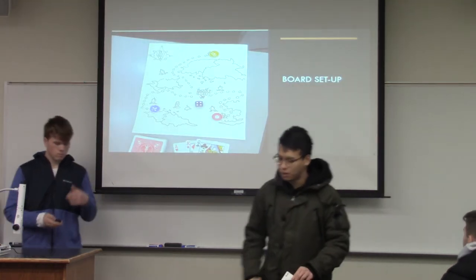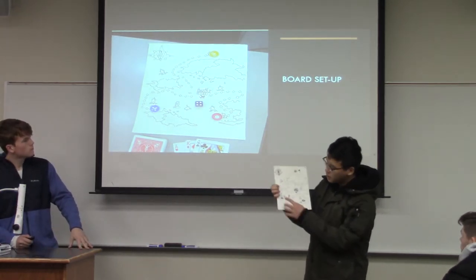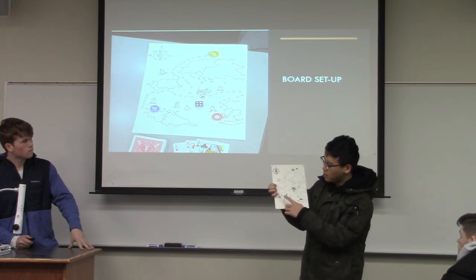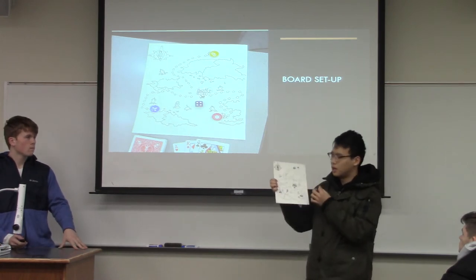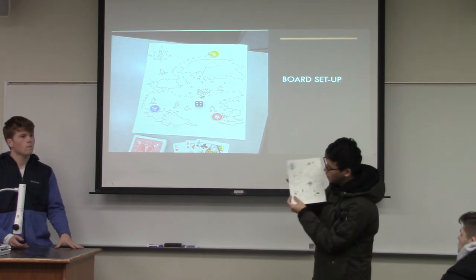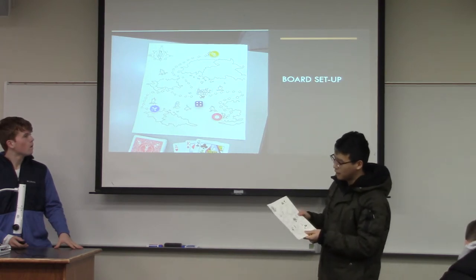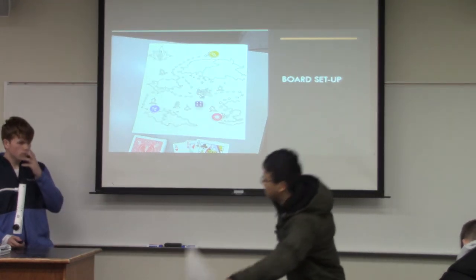We also have this board here. The setup is quite easy. Each cell shape on the board represents a different country. You just need to put a token nearby those cell shapes. As the game begins, if someone wins a round, they can move their token one step further along the columns. The die placed in the middle determines who goes first.